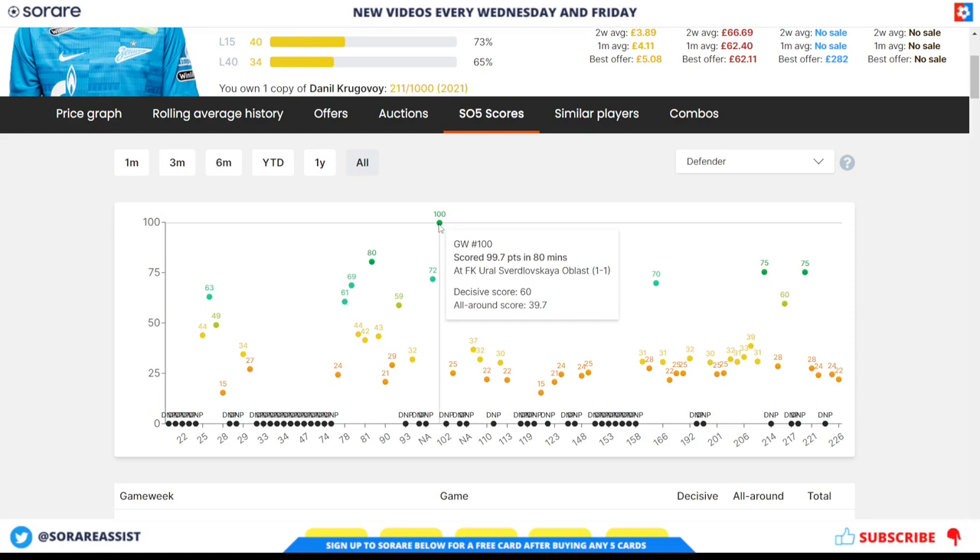Price-wise, Krugavoy is around £3.75 on the limited and £62 on the rare. It might be one that could be a potential bargain now, and if he does get first-team football you can then choose to keep him or sell him on for a bit of profit.